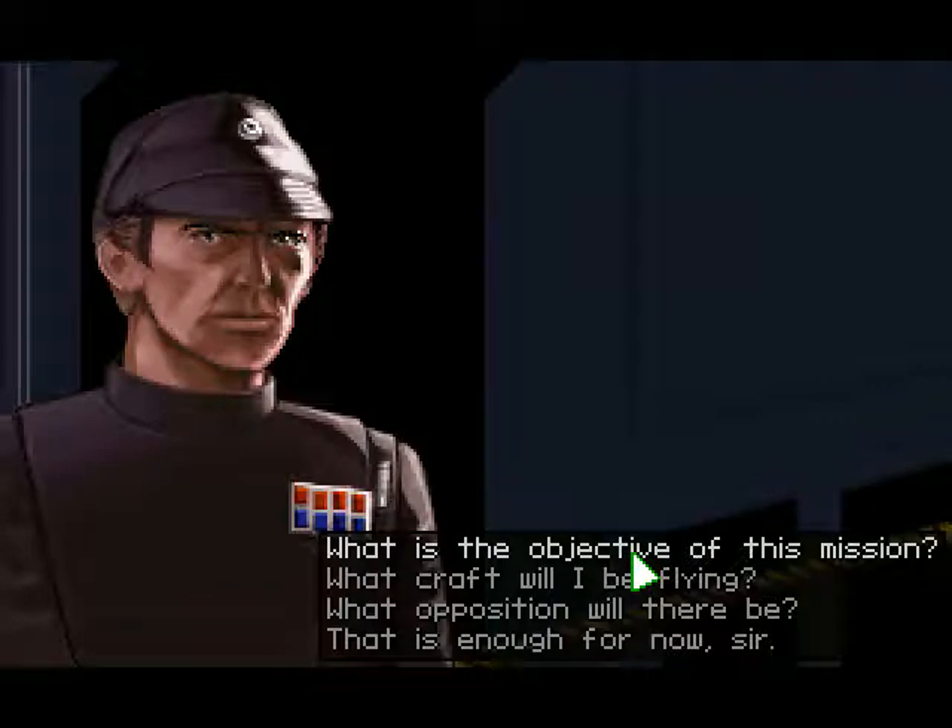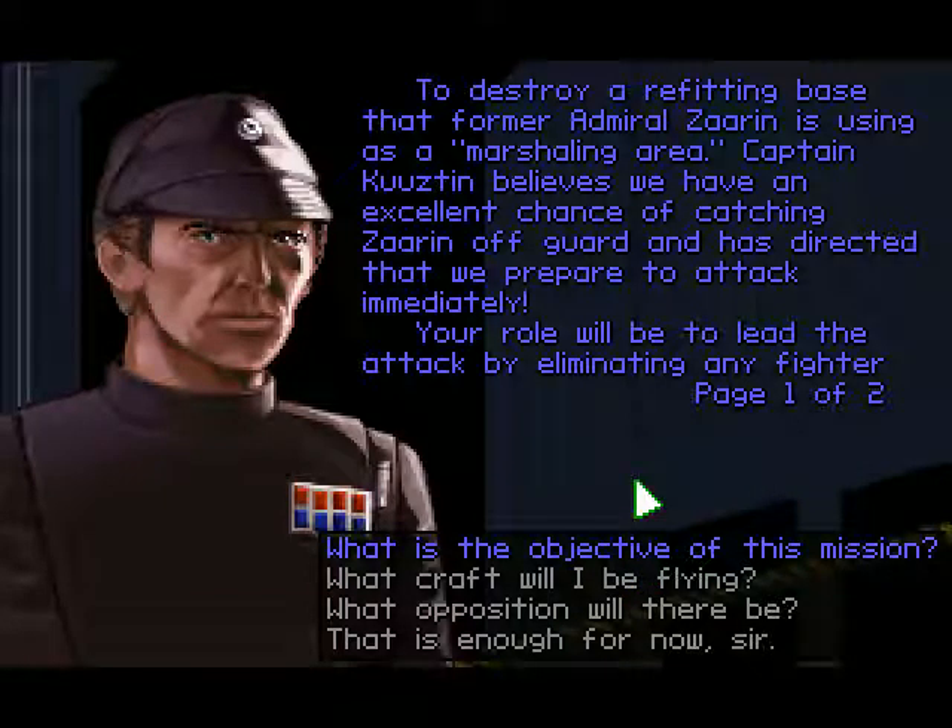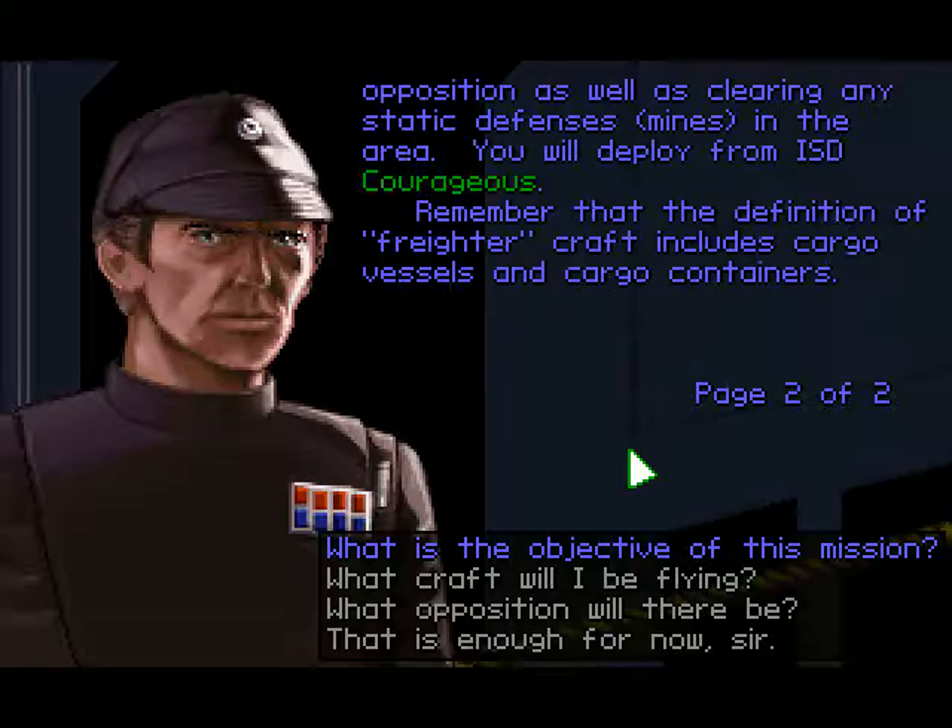What's the objective? To destroy a refitting base that former Admiral Zarin is using as a marshaling area. Captain Kuztin believes we have an excellent chance of catching Zarin off guard, and has directed that we attack immediately. Your role will be to lead the attack by eliminating fighter opposition and clearing any static defenses. You will deploy from Imperial-class Star Destroyer Courageous. Remember that freighter craft includes cargo vessels and cargo containers.